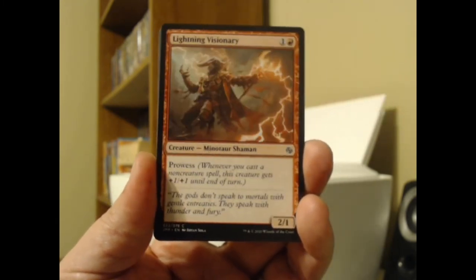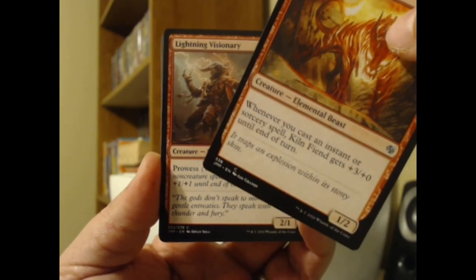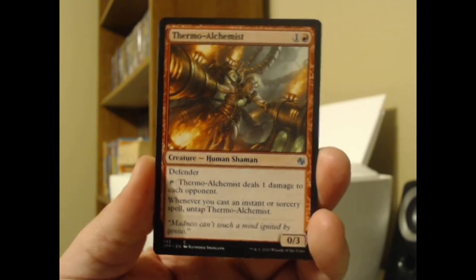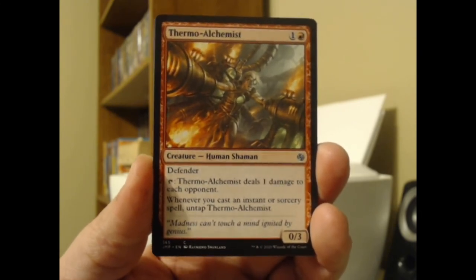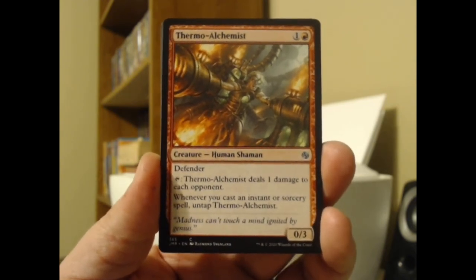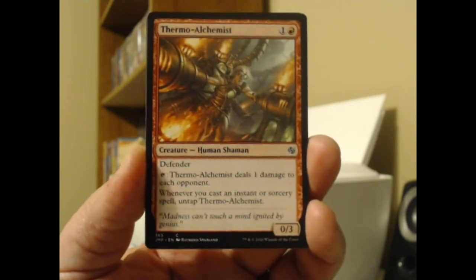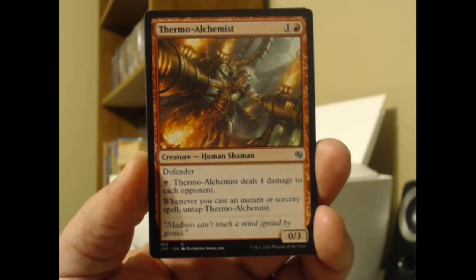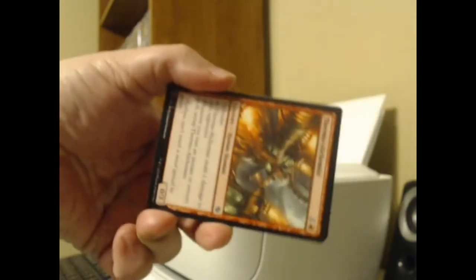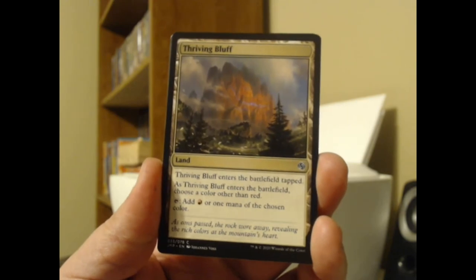Yikes on a bike — that could be really nasty if they don't have anything to block, because defensive two is not great no matter what your offense looks like. We got Lightning Visionary and Thermo Alchemist — that is great. I didn't realize that was a reprint in Jumpstart. When I was building a Mono Red Burn deck, I went for the Eldritch Moon version, I think that's where it was originally printed. But this is a great card — don't let the common symbol fool you. Tap deals one damage to each opponent. Whenever you cast an instant or sorcery spell, untap Thermo Alchemist. He can be really nasty. Don't let the Defender or the common symbol fool you. Very nasty. We got Thriving Bluff — of course it's a red pack, so it comes with the red Thriving Land. Not the worst land cycle where tap lands are concerned.